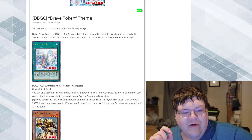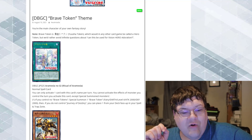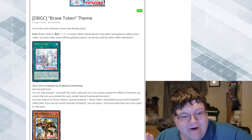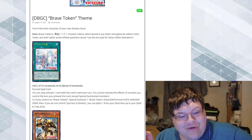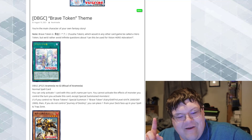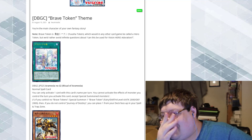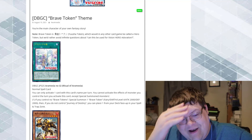If you control no Brave Token, special summon one Brave Token — a Fairy/Earth level four with 2,000 ATK and 2,000 DEF. Then if you do not control Journey of Destiny, you can place one from your deck face-up in your spell and trap card zone. Oh my god, this is literally just an Isekai. I love this already.